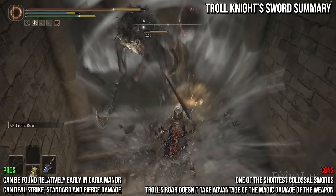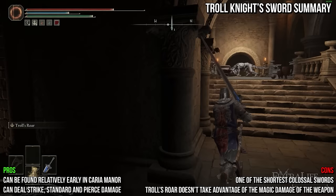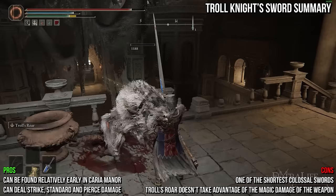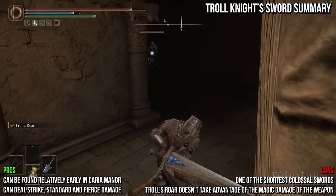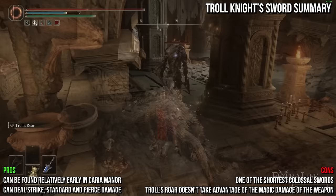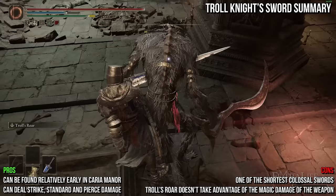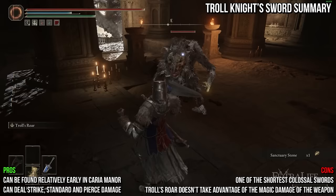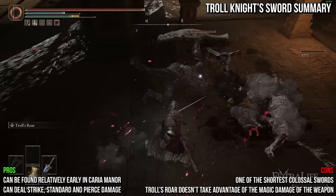Troll's Roar would be more effective on a purely physical damage weapon like the Giant Crusher or Greatsword. The upside is that the shout deals strike damage while the weapon itself deals standard and pierce, giving you another damage type that's good against enemies weak to strike like the crystalline enemies. Having three damage types on one weapon allows the Troll Knight Sword to be effective in just about any scenario. Troll's Roar was also buffed in patch 1.07 to increase its damage and the timing of its poise, making it easier to pull off uninterrupted. The weapon scales about the same with strength and dexterity, so keep these values roughly the same up to 50, at which point intelligence will perform about the same up to 50, and then you can tank strength and dexterity to 80.